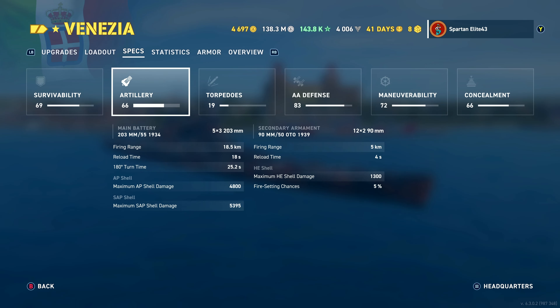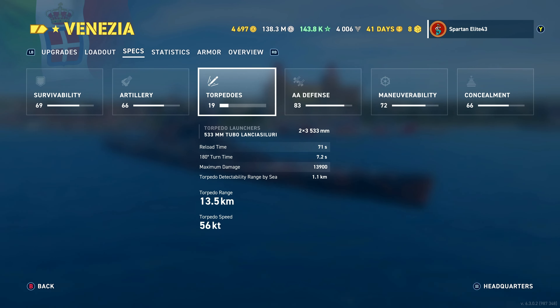For the loadout, we have three exhaust smokes - you're going to want those. Do not switch to defensive AA because you need those exhaust smokes. Catapult fighter helps you spot targets while using your smoke. Repair party obviously, and then the Italian unity flag - and we are running the siren camo because I thought it was the best looking camo for the ship.